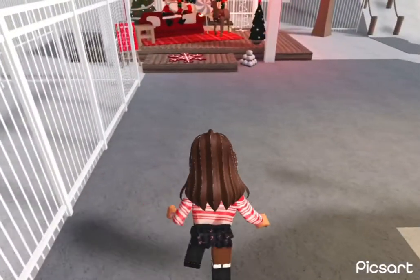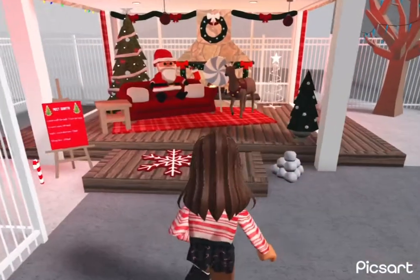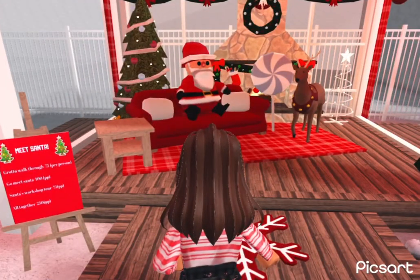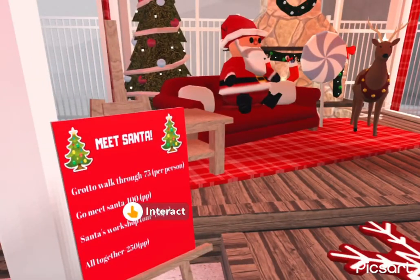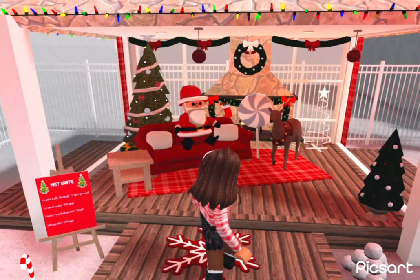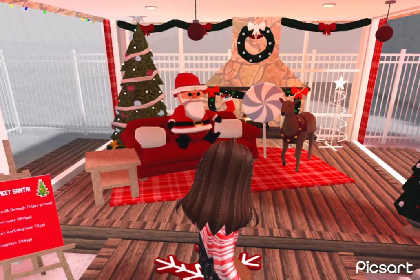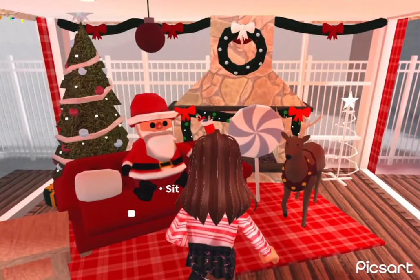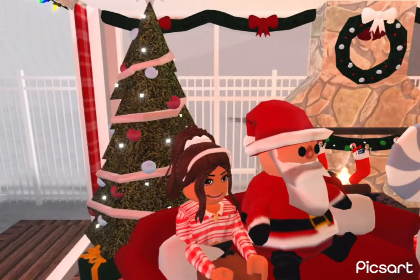Now going into the next section - the activity bit. We've got the meet Santa grotto. It does say 'meet Santa' somewhere. You can meet with Santa and ask him things - you can sit right here with him and say, 'Okay Santa, this year for Christmas I would like...' and whatever you want for Christmas. And we've got these snowballs.